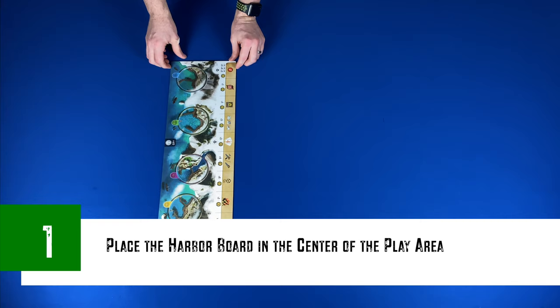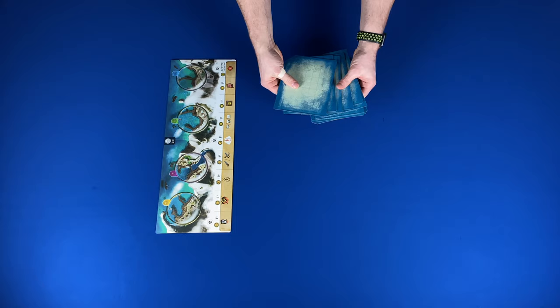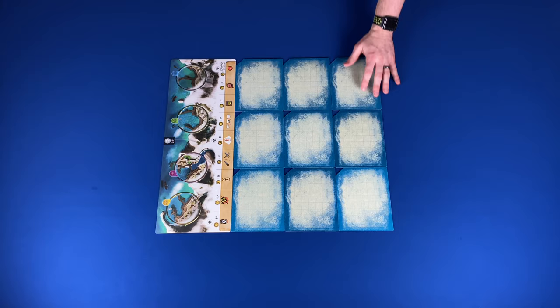Now let's take a look at the setup. We're going to be setting this up for a three player game, which takes six steps. Step one: place the harbor board in the center of the play area. Step two: shuffle and place ocean boards. Turn the island boards face down, shuffle them, and select a number based on the number of players. For a two, three, or four player game you will select eight, nine, or ten island boards. Then add two open sea boards plus an additional number based on player count to make twelve boards total. Shuffle the ocean boards, place them face down next to the harbor creating a three by four grid, and finally flip the ocean boards next to the harbor face up.